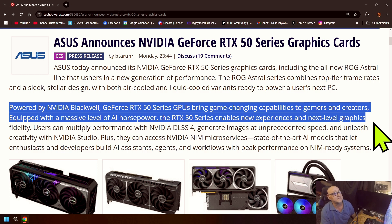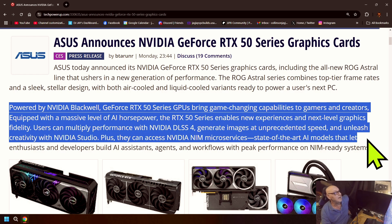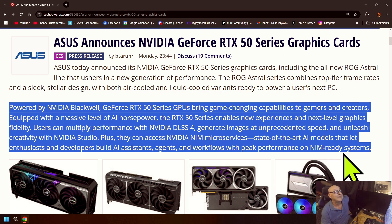Equipped with a massive level of AI horsepower, the RTX 50 series enables new experiences and new levels of graphics fidelity. Users can multiply performance with NVIDIA DLSS 4 to generate images at unprecedented speeds, unleash creativity, and with NVIDIA Studio Plus they can access NVIDIA NIM microservices — state-of-the-art AI models that let enthusiasts and developers build AI assistant agents and workflows with peak performance on NIM-ready systems.